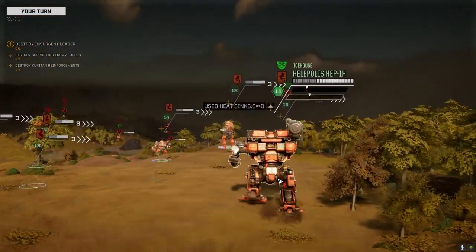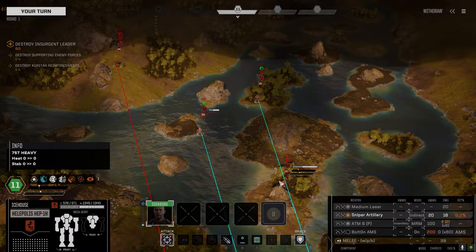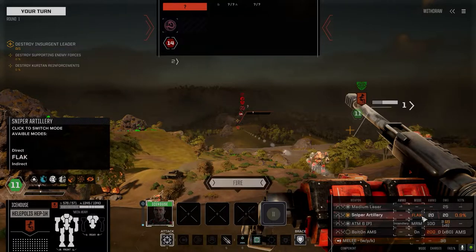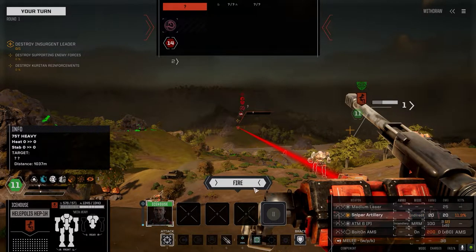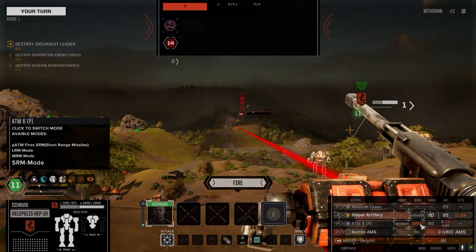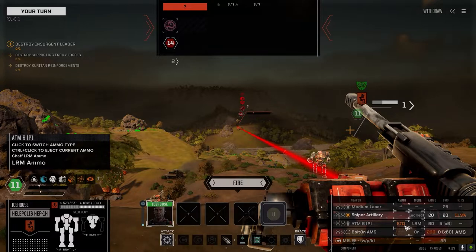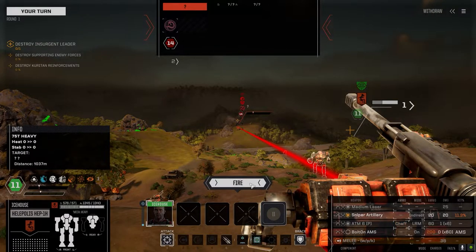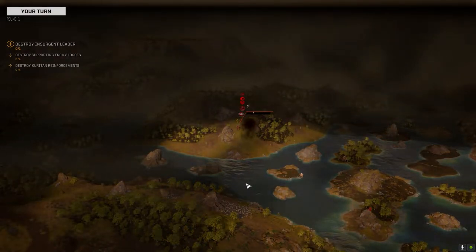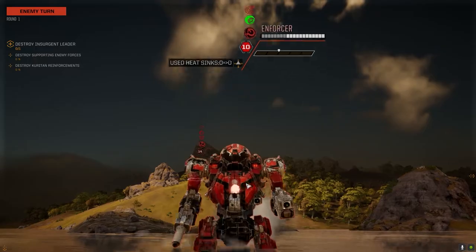We certainly have the range — look at this thing, it's a beast. Who's moved already? We go to direct fire mode — it's out of range. Let's switch to LRM. We've got LRM chaff and some standard ammo in there. Firing — let's hope so. We need to get some fast-cam ammo.